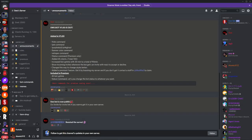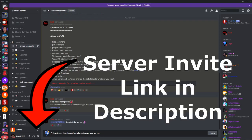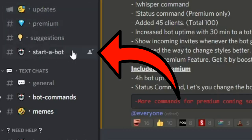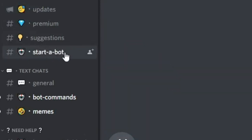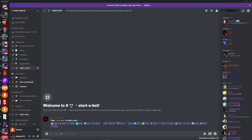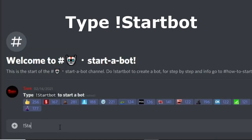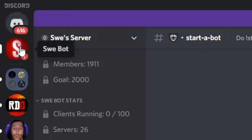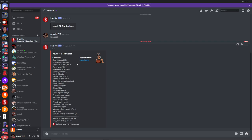The first thing you want to do to get this bot is join the SwayBot Discord server — I'll have the link in the description. Once you're in the server it should take you to one of the channels, so if it does not take you to the 'start a bot' channel, just click on that channel. Then type in the command 'start bot' and it'll send you a DM from the bot called SwayBot, which gives you every single command.